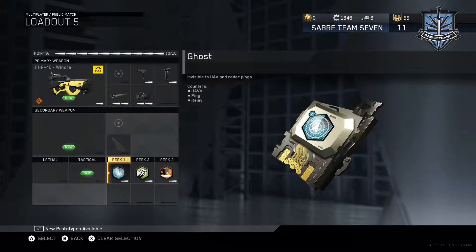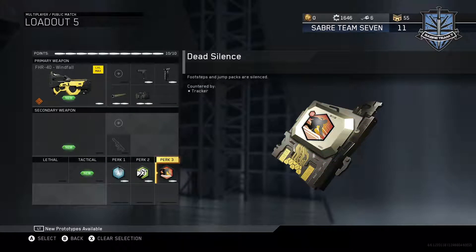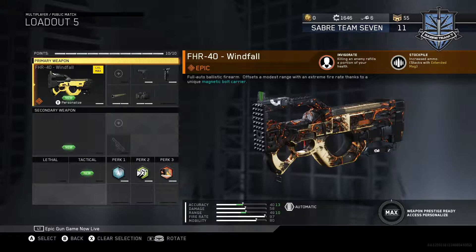I've got no secondary weapons, no lethal, no tactical grenades. Perk 1 is Ghost, Perk 2 is Scavenger, and Perk 3 is Dead Silence.